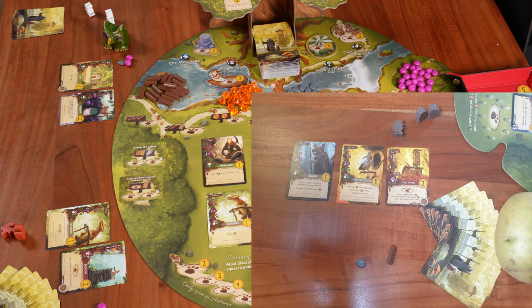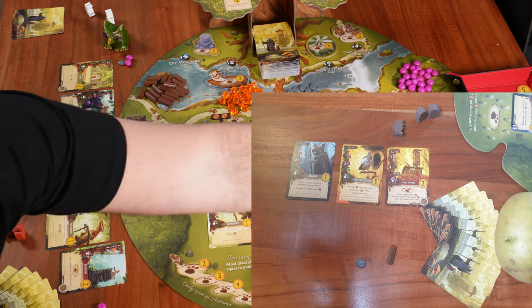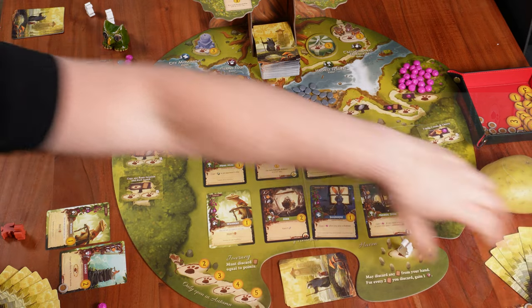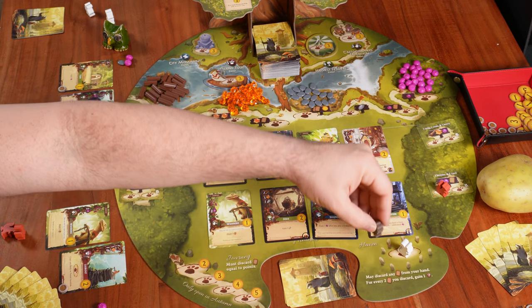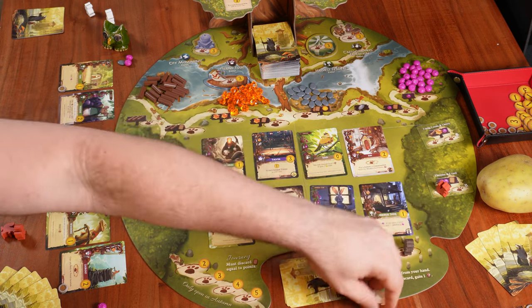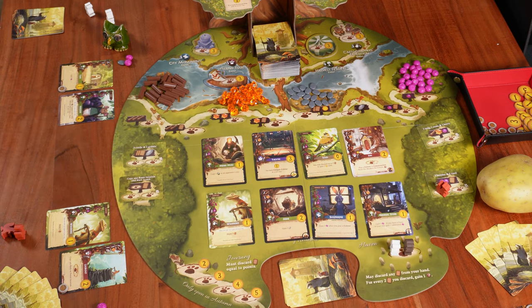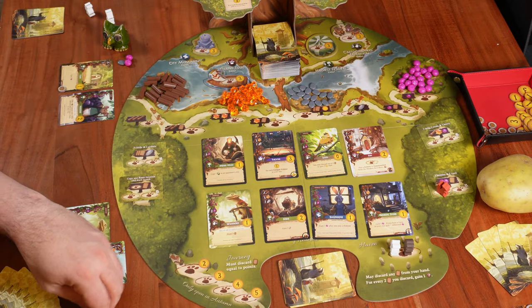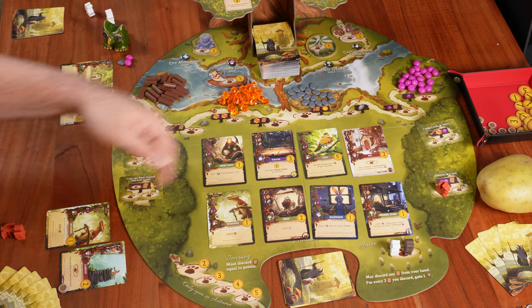Moving to Potato Man's turn: he has two resources — one pebble, one twig — three cards in his city, three available workers, and seven cards. Potato Man has a similar plan to Mr. Schwet and places his worker on the Haven — shared location, so any number of workers can be there. He discards four cards to take two berries. Back to my turn, I have three berries and decide to play a card from the meadow — the Bard card — paying three berries back to the main supply.